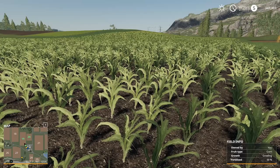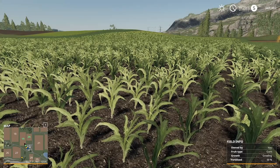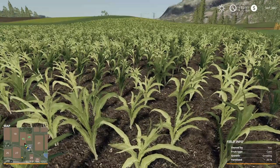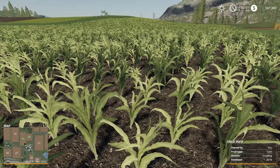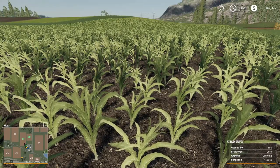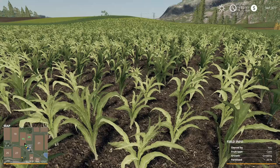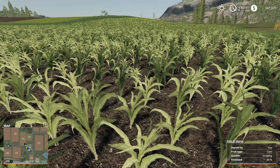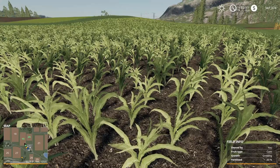This is the first growth cycle of corn. After this growth cycle is where you want to do your second layer of fertilizing. Also, weeds come up around this part. For those who need more help with weeds or fertilizing, I'll have more videos linked down below.